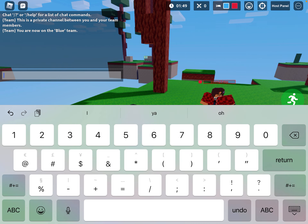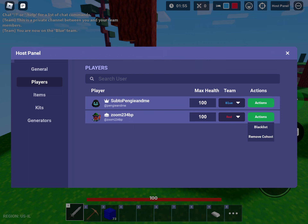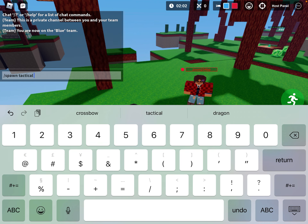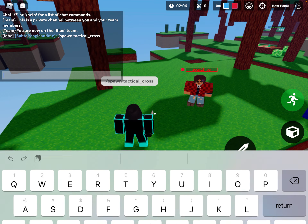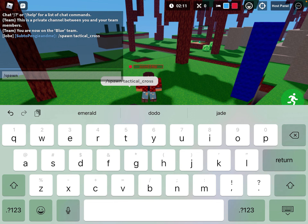Wait, I'm gonna give you co-host so I want you to spawn something — I'll say it in chat. Okay, say this in chat: slash one tactical underscore crossbow.